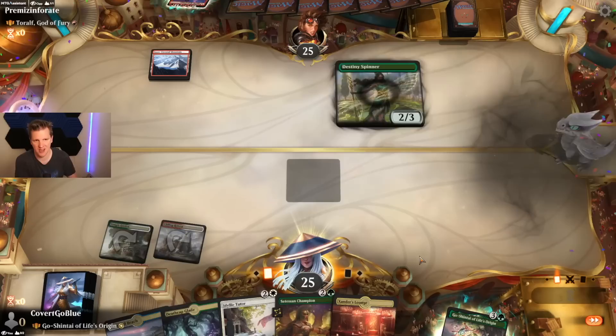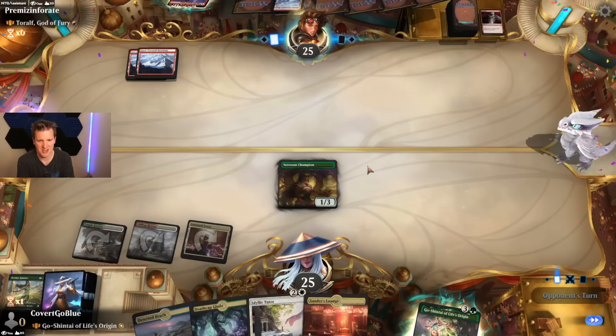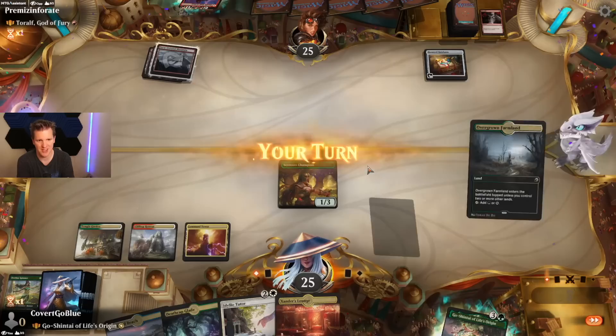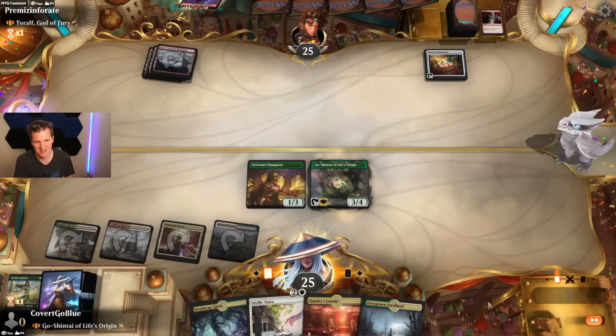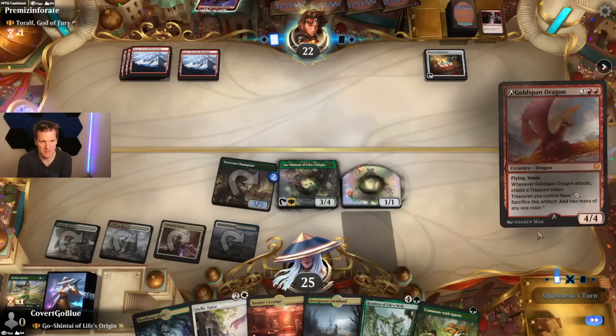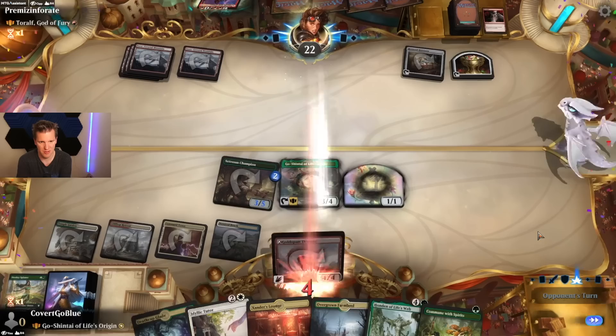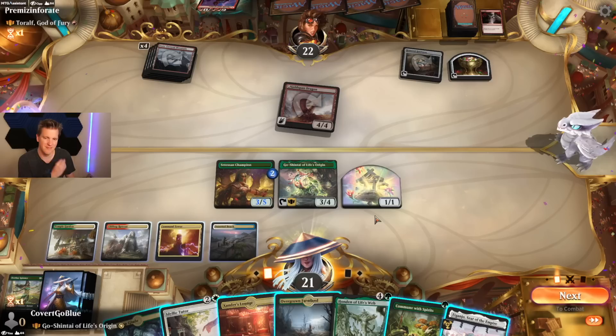No snow-covered mountain — let's spin it. Strangle — good, maybe they won't have a Strangle for the Tetsuko. Starting to get to be a lot of land here. Honored Heirloom — that is a pain, it really hurts Go-Shintai's second ability of exiling a card from a graveyard. But getting to drop Go-Shintai here is so good. Tetsuko Champion — yes please. Goldspan Dragon — I hear that card's okay.